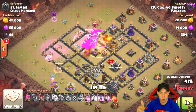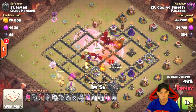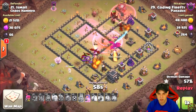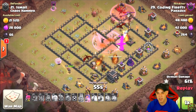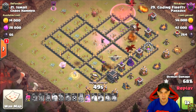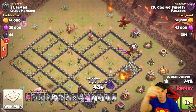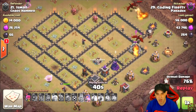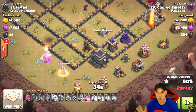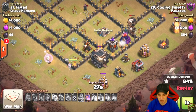Under a rage spell, the dragons continue moving through the base taking down the enemy queen. A poison spell drops for the enemy clan castle, which houses air troops. The queen maneuvers down to assist with the third air defense but won't reach the fourth in time, so some dragons will be lost. However, the dragons in the north are taking out structures on the outside and working east, while the queen handles the town hall and final air defense — she still has her ability to clean up.